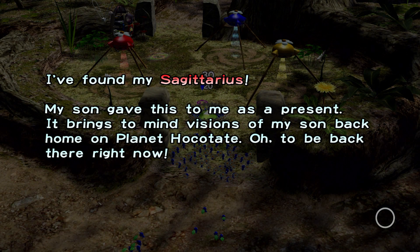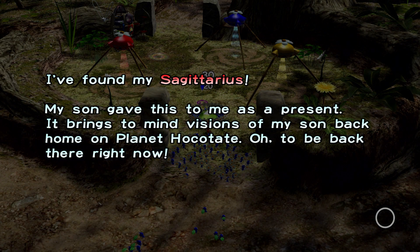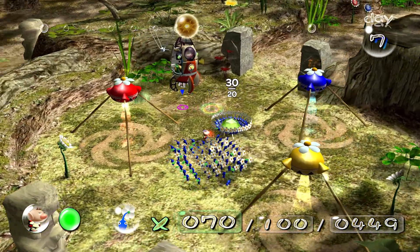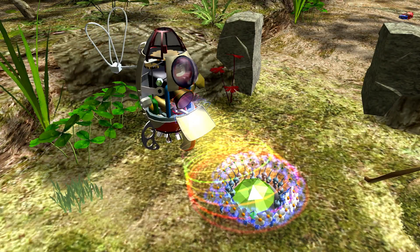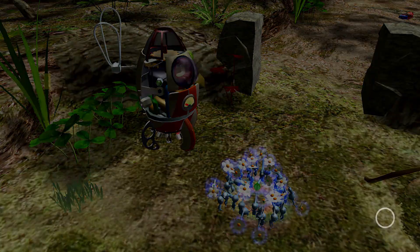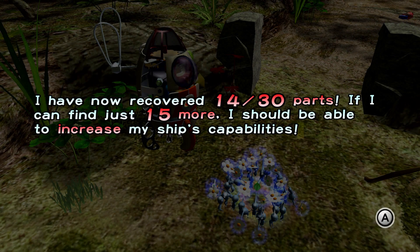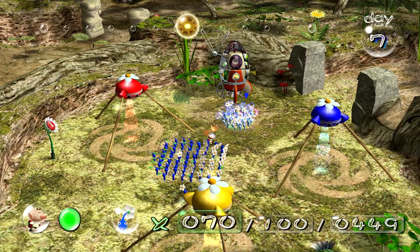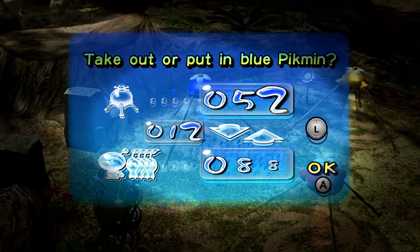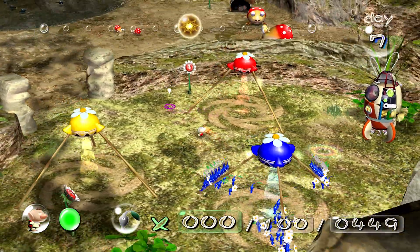I found my Sagittarius! My son gave this to me as a present — it brings to mind visions of my son back home on planet Hokotate. It's named after his astrological sign, which is a little weird because Hokotate is apparently pretty far from Earth, so you'd assume their stars are completely different than ours. I've now recovered 14 out of 30 parts. There are 15 more — we'll be able to go to the next area. We won't unlock a new area until we have all but the last ship part.